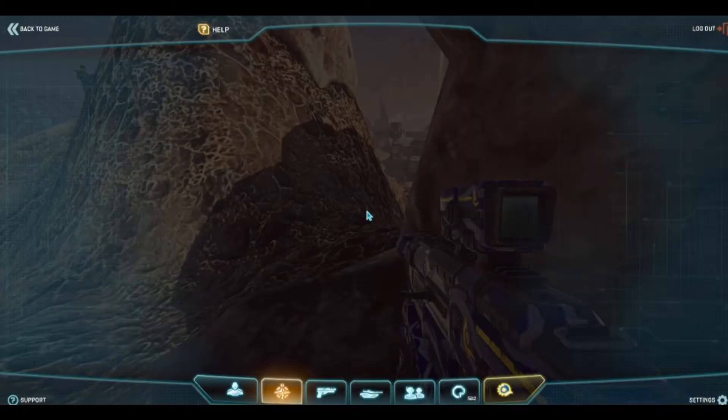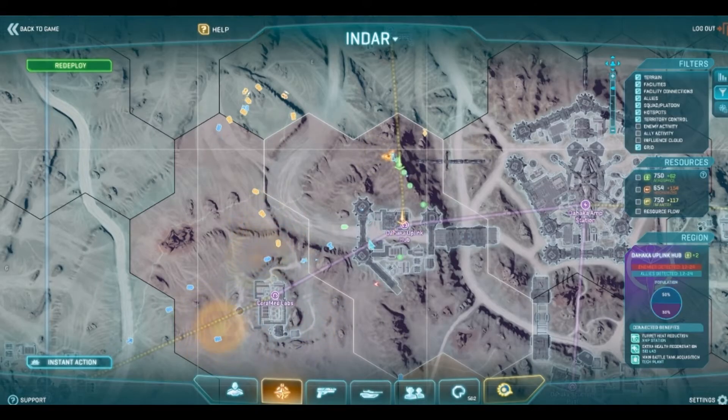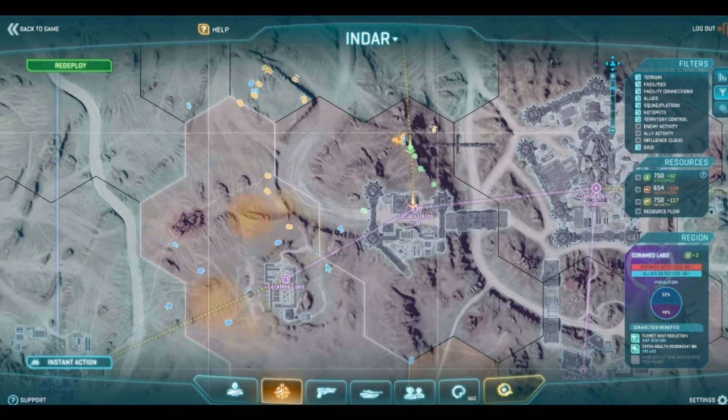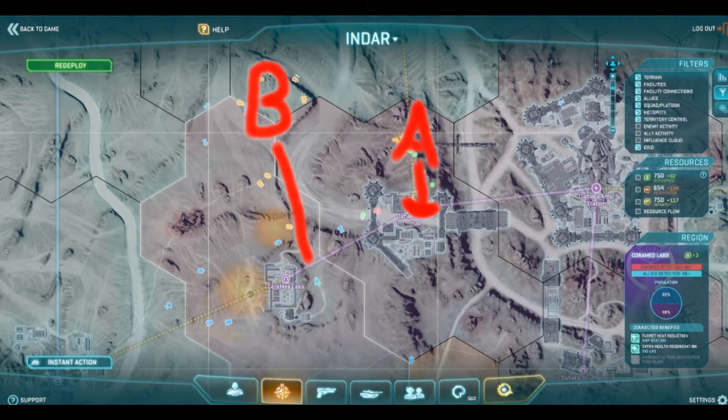We have no more targets leaving the gate. If you guys are pushing in and we can't support, would you like us to try and help out at Cora Medlabs on the north side of our friendlies? Bravo, throw your weight against Cora Medlabs. Alpha's going to continue with this distraction maneuver up at Uplink. Bravo, carry on with Cora Medlabs.